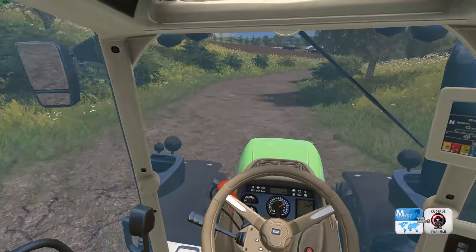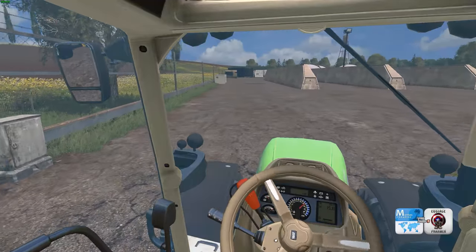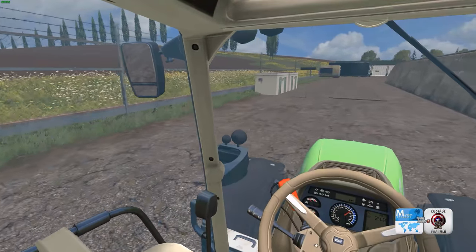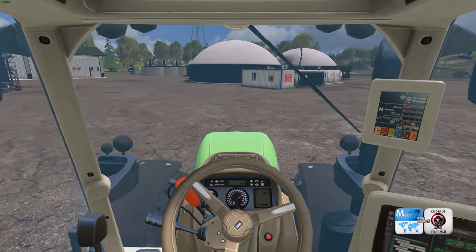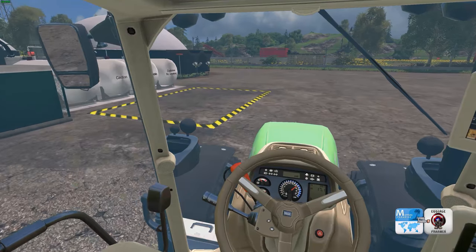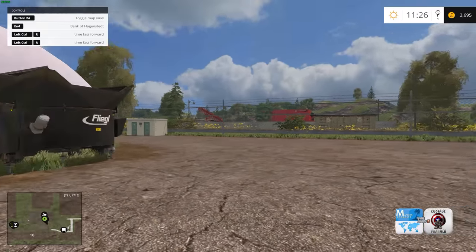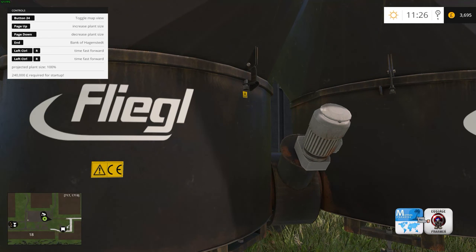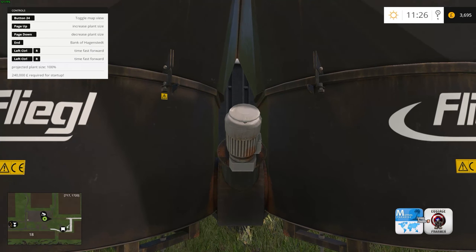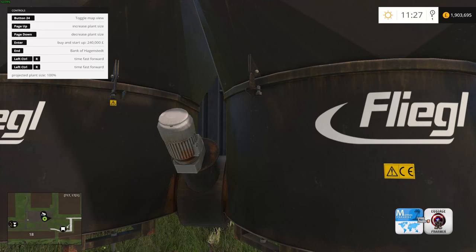Here we're coming up on the biogas. Going in backwards. So this is what I wanted to show you over here. The first thing you're going to want to do is make sure that you have — I think it's $240,000. Let me see if it'll register when I'm on foot. Yeah. Projected plant size. So you need to purchase it for $240,000 or euros wherever you live in the world. It will say enter and then that's how you would purchase it. So let me go ahead and give myself some money here.